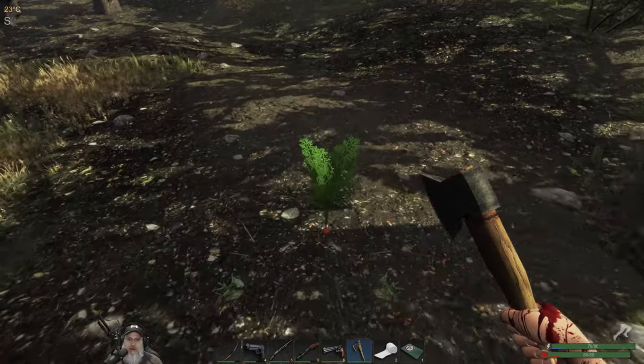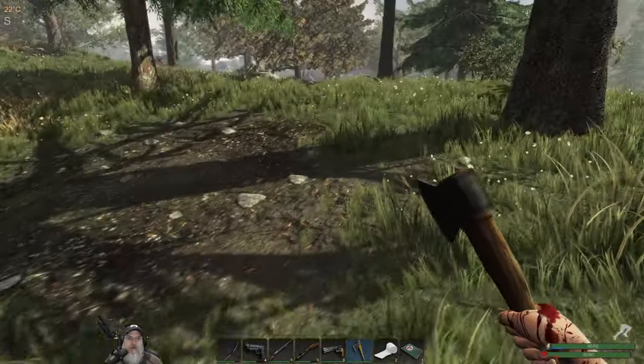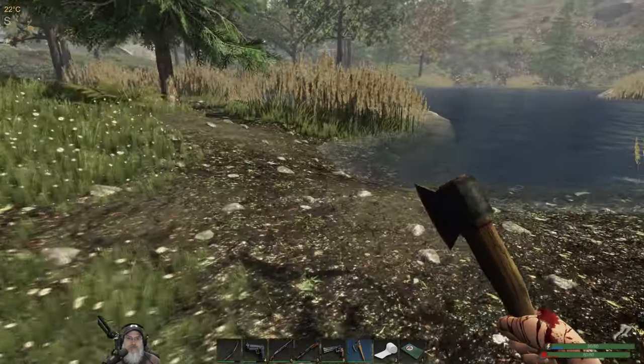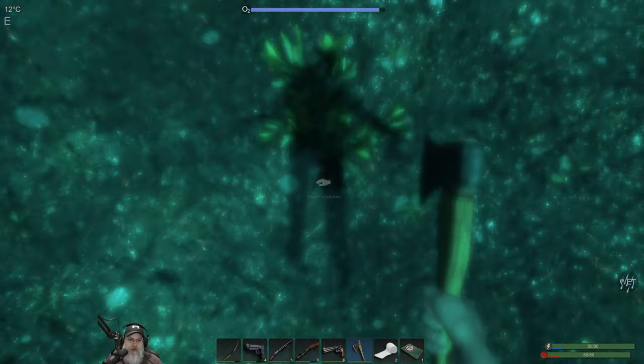We got a carrot and an ammo crate. Alright, let's dive for kelp and pearls.